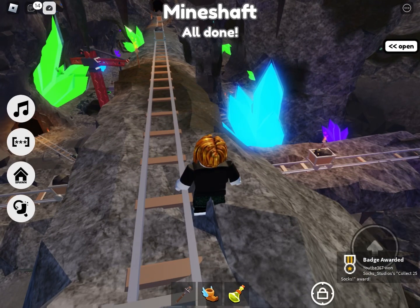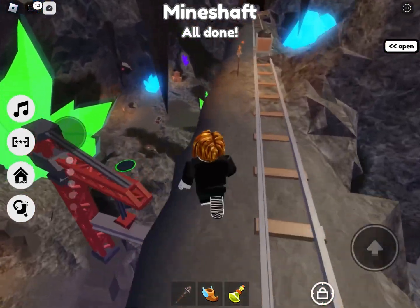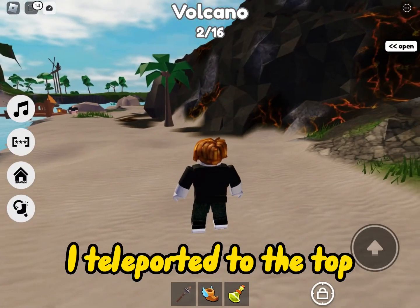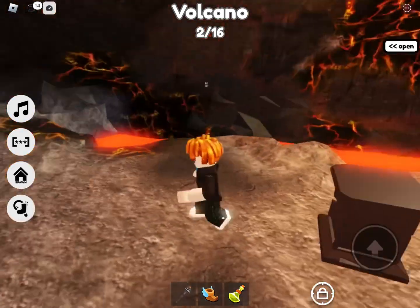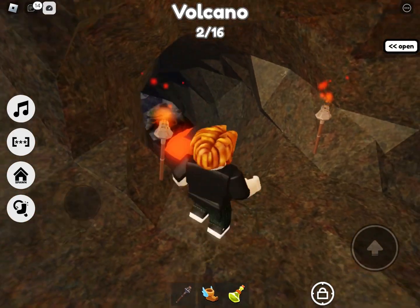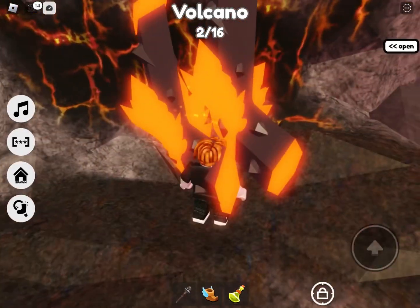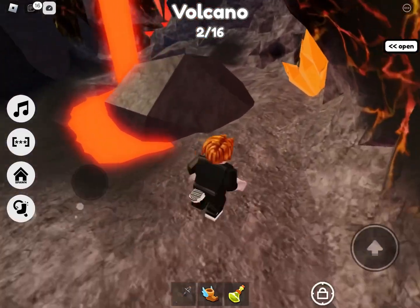We only have two more socks for Dino's quest. Jump down to the ground area and run out. Go to the top of the volcano then jump in. Follow the path down — here are some extra red crystal socks if you want them, just grab those on the way down. Keep going, past here and into here, then go over to the side and here are the ruby socks — that's seven out of eight.